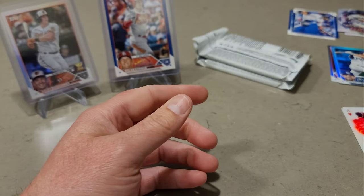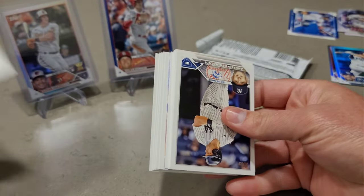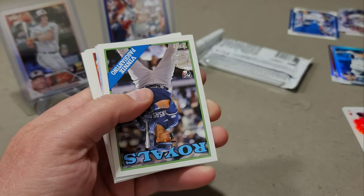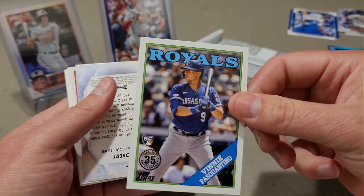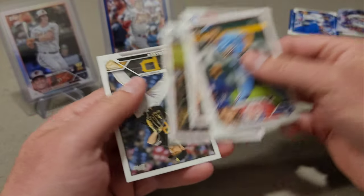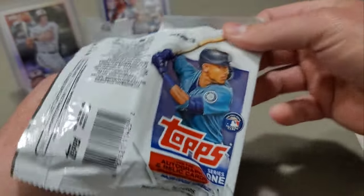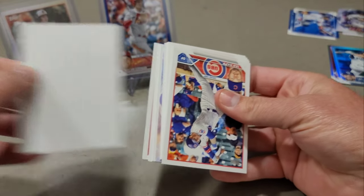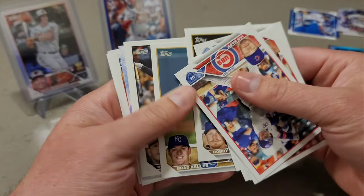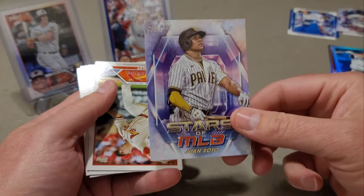Down to our last two packs. Another security tag — we got Vinny Pasquantino in the '88 inserts, and a Lou Brock Stars card. Last pack — is there any mojo, anything numbered? Another security tag. The last three packs all had security tags. Probably not going to get anything numbered. Bobby Witt, Julio Reyes in the '88 inserts, Juan Soto Stars — and that's the box.